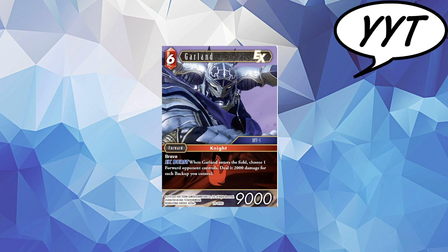Next up we have Garland, and Garland is a Brave 6-cost EX Knight with 9k power. On entry, he will choose one forward your opponent controls and deal it 2k for each backup you control. I keep seeing this compared to Ash, and I think the one difference is this card does not care about what backup — Ash is only Mono Water. This could be used in a Knights package, and it doesn't care if you've got Fire, Water, or even a Light backup. It will just deal damage for each of them.